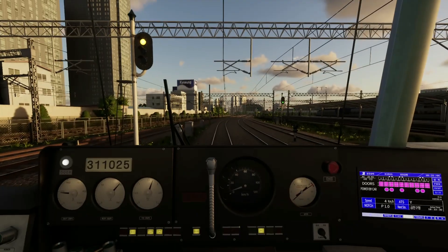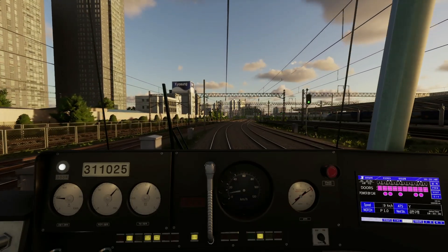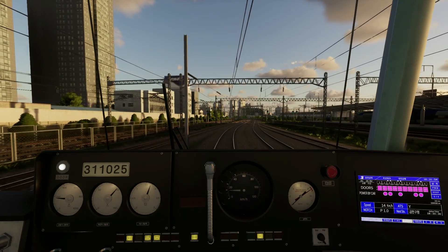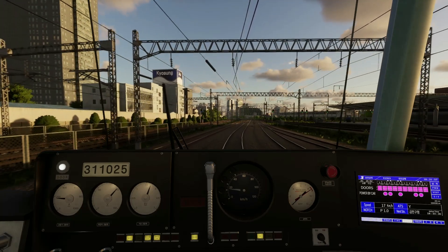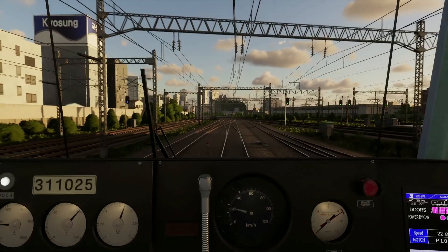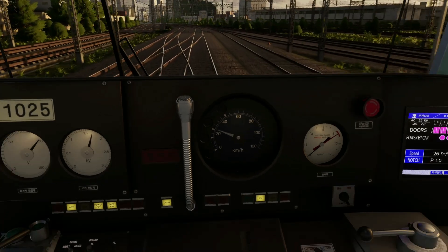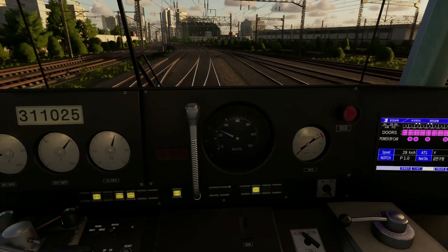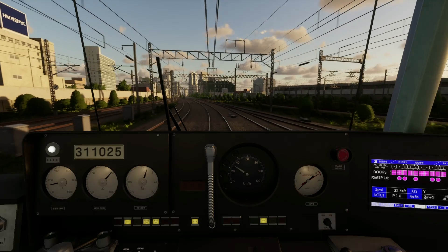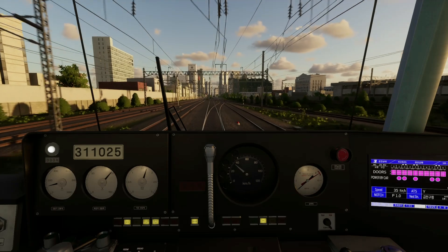I don't know what the speed limit of these lines is. If you hit a section, it sort of acts like ATC — the American safety system — where these little rings with numbers will light up, you'll get a buzzer, and you'll have to match that speed and I think fully brake until you hit that speed. We'll probably get caught out by that because I certainly don't know this line well.